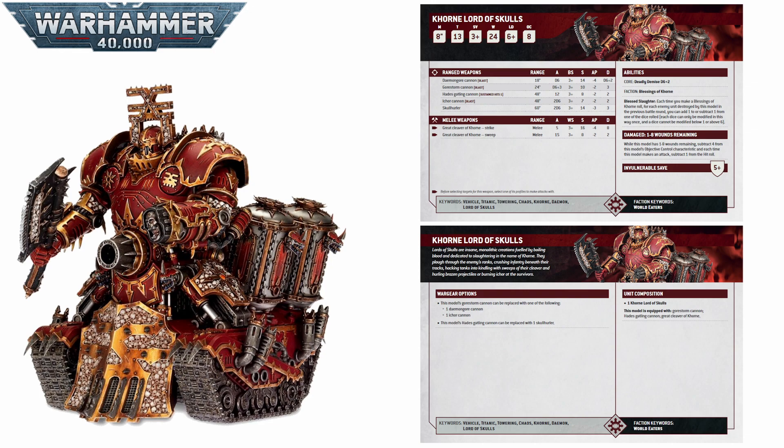Finally in fifth spot I went for the big boy himself — the Khorne Lord of Skulls. This knight-sized monstrosity is just fantastic at the moment. He is pricey at 480 points, but I think taking two alongside Angron could be a really good starting point for a World Eaters army. He is toughness 13 with a 3+ save, a 5+ invulnerable, and a whopping 24 wounds, making him really hard to put down. He has an OC value of 8 so he can also control and claim objectives relatively well.